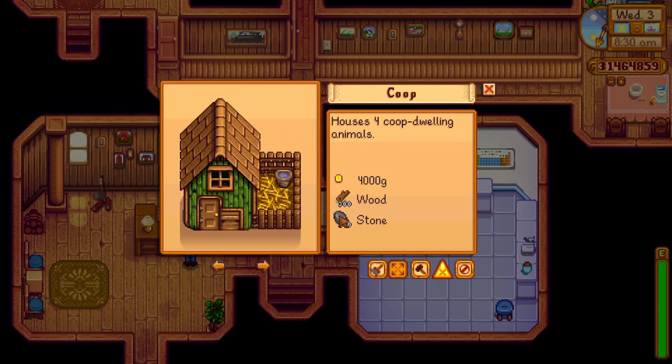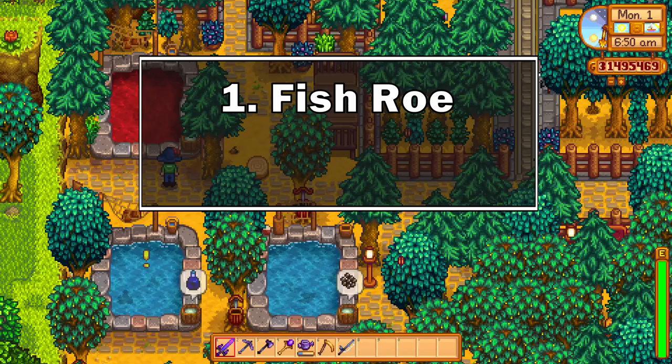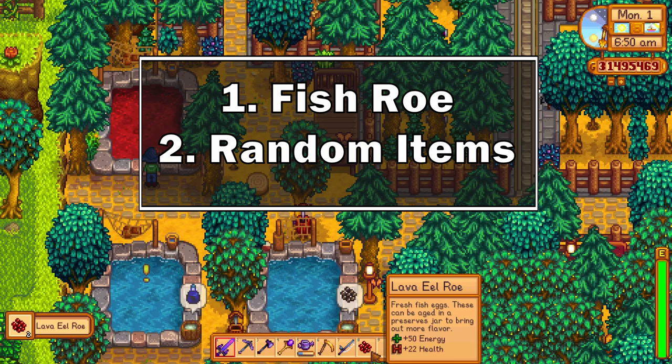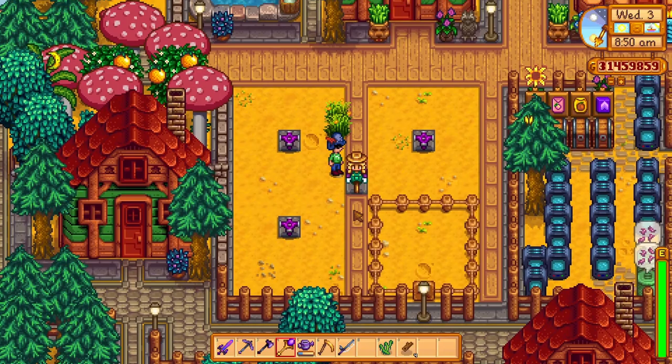Fish ponds are available for purchase at Robin's place. They cost 5 algae, 5 seaweed, 200 stone, and 5000 gold, making them quite affordable for a beginner player. And with that you can get a constant stream of revenue in terms of roe, which you can process, or random rare items which each fish gives over a period of time. It's possible to amass a lot of fish ponds, even on a regular playthrough, but they will take up a lot of space on your farm.